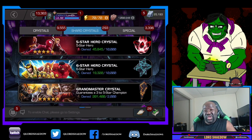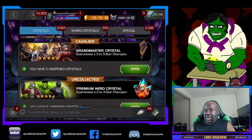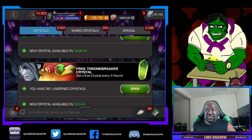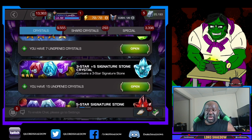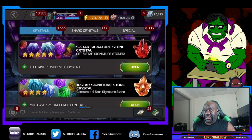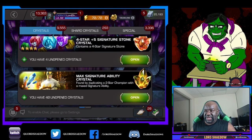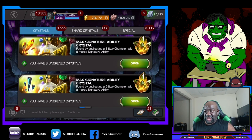As you can see, we have almost enough shards to open up two six-star crystals, and we've got enough that we will be able to open those up. The first thing I'm going to do is open up some of these Max Sig Ability Crystals, and that should get me a good amount of the six-stars we need, if not all of them. We also have some Marauder Crystals we're going to open up, and I might even have a few tries at the Nimrod Kitty Pryde Crystals. I want Kitty Pryde — don't really care about Nimrod.